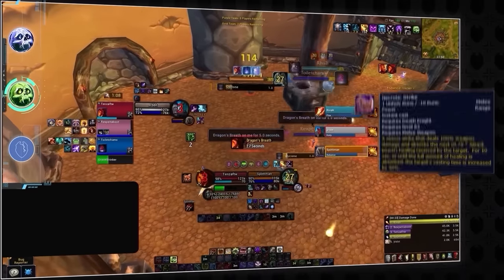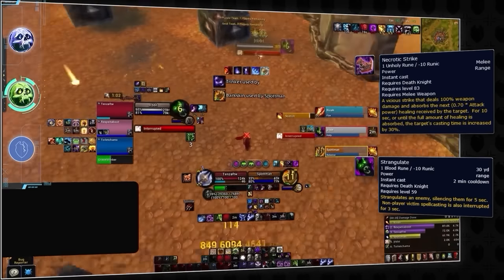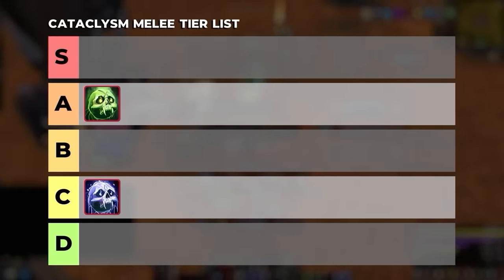With the addition of Necrotic Strike and with a stun and blanket silence effect, Unholy DKs can really snowball pressure, all while doing a great job at keeping enemy players snared. So because of its excellent pressure and control, Unholy DK will be the first spec going on the high tiers.